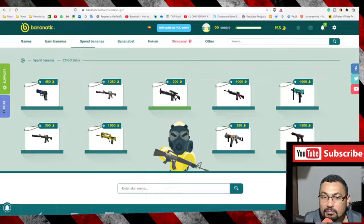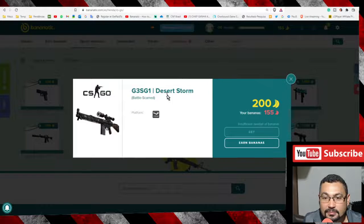The minimum bananas you will need here is 200. Let's click on it. I don't have enough points to exchange for one right now. Your account must be a Steam account, then click on the option 'Get'.